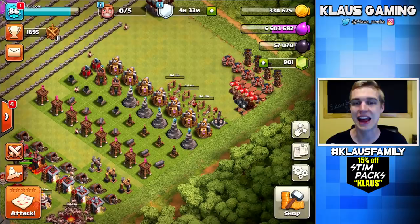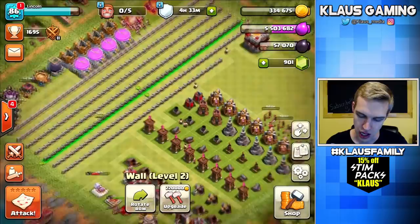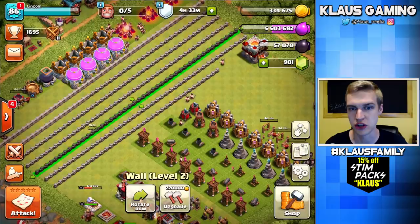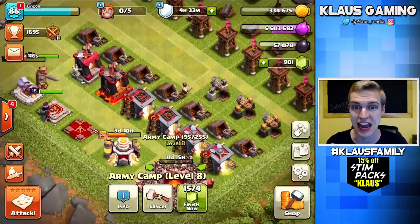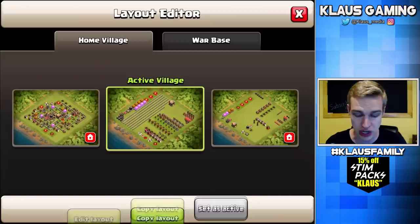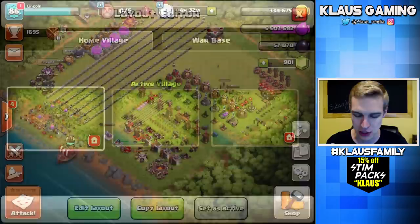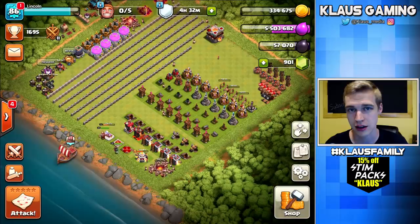I didn't do any walls today, but that's fine — we'll have plenty of opportunity. A whole entire line of walls is only 220,000 gold, so we'll definitely want to do some walls soon because they are way too underleveled. Getting that Army Camp upgraded and getting that Spell Factory upgraded — finishing those very necessary upgrades today. Tune in next time to find out where I put my X-Bows. Thank you guys so much for tuning in — like and subscribe, join the Klaus family for daily gaming videos. Remember that I love each and every one of you, and I will see you all again next time.